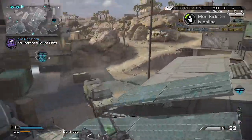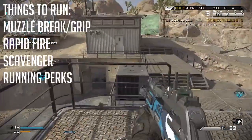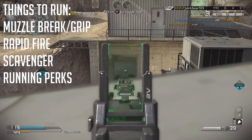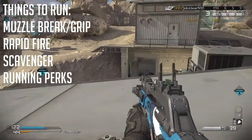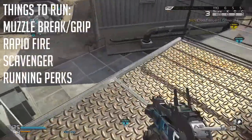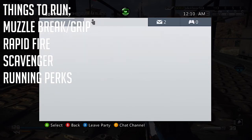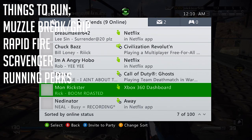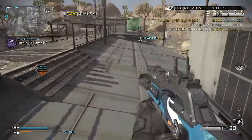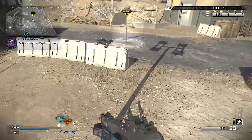Now for recommended things to run: muzzle brake and/or grip are interchangeable based on your preference. Rapid Fire is absolutely amazing — yes, you burn through ammo quickly with it, but it helps tremendously especially in close-quarters gunfights. I would also highly recommend Scavenger since your ammo will definitely need refilling. Another thing I'd highly recommend is running mobility perks like Marathon and Agility, as this gun's mobility plays perfectly into a run-and-gun gameplay style.